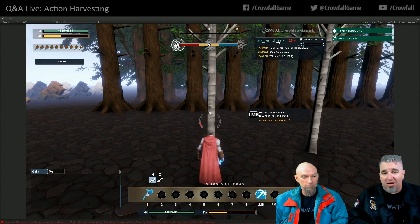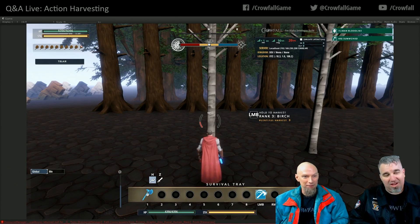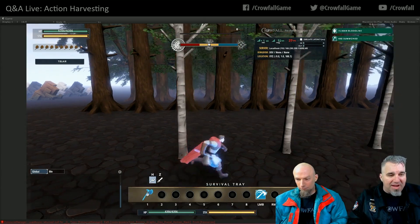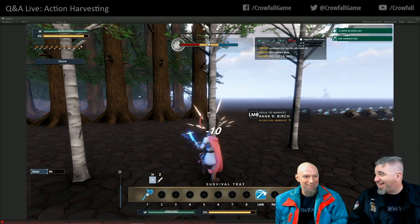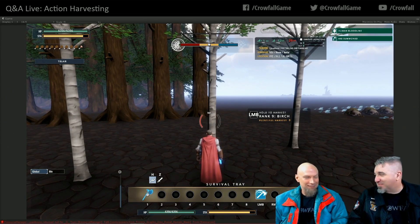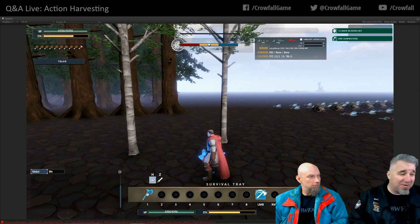As I go down the tree my damage is decreasing. Trees have always had natural armor — we just haven't shown it. The tool gives you penetration against that, which we call logging, mining, coring, and skinning. These two values fight against each other. This is a basic tool so it doesn't have much stat value, and this is a rank three birch, so it's harder to use basic tools the further you go down.